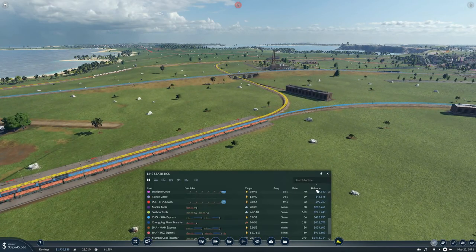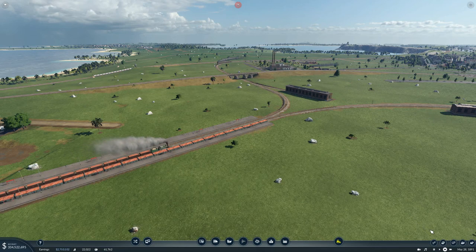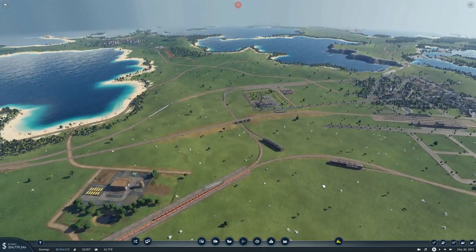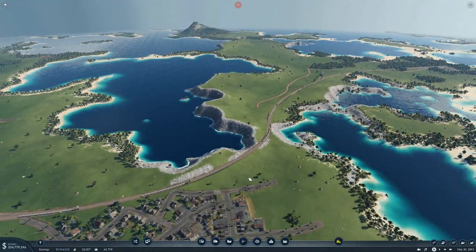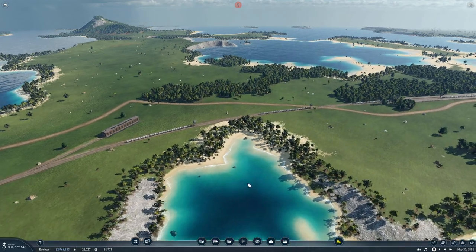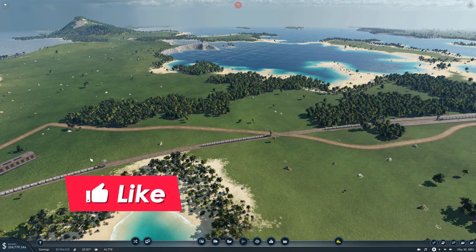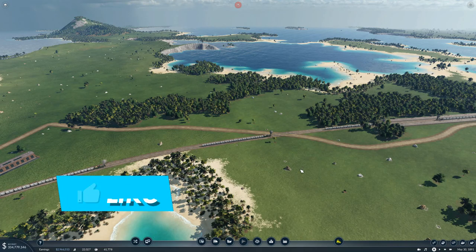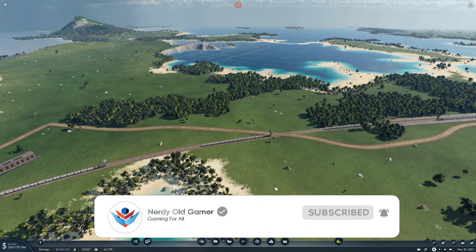Now before we end let's have a quick look at our lines. Whoa, why are you losing so much money? Oh, I forgot about that - dang it. We have a major problem - all our trains are stopped up here. That is something we're going to have to deal with, but it's going to have to be in the next episode because we're out of time for this one. So next time we will be doing some fixing of the trains. Thanks very much for watching, I hope you enjoyed it - if you did, why not leave a like and subscribe and I'll see you next time.